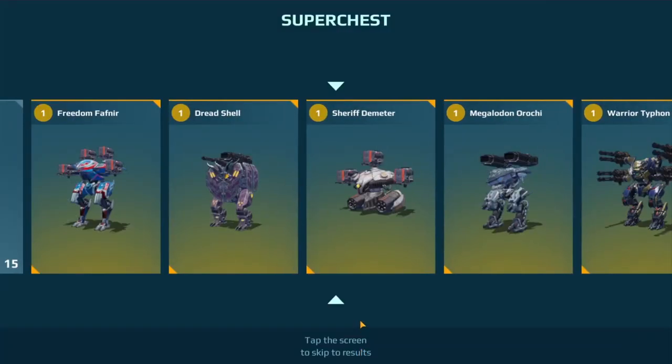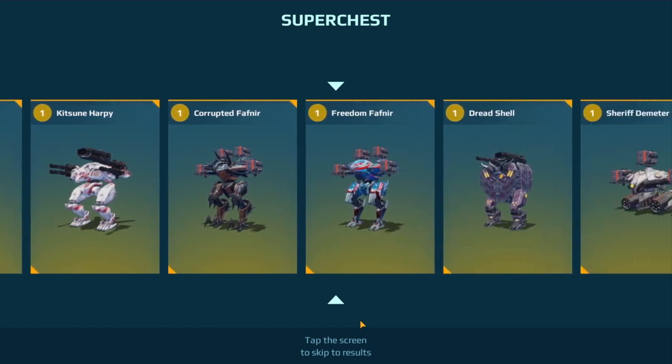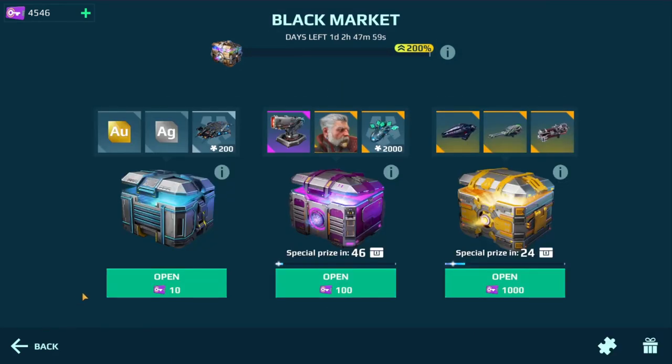Kraken Indra, come on baby! Nope — we're gonna get a Fafnir I don't need. Last time it stopped at the Dread Shell, which is one over — that's kind of weird. Okay, so now it's clean. I know for sure if I roll the remaining amount I will not get the super chest. So I'm going to do the gold — my understanding is six gold chests with the 50% bonus will get you to the super chest, so with 200% it should be like three or four.